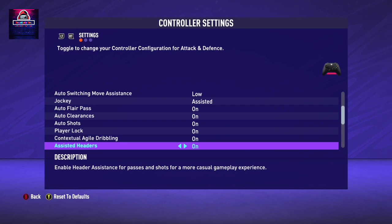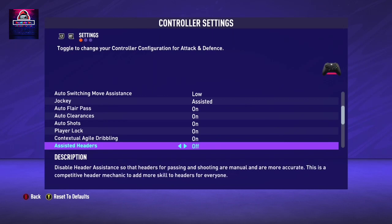Assisted Headers - as I said, FIFA 21 defending is very hard, so you would like to keep this one on. Keeping it off wouldn't help you. The description says disabling header assistance makes passing and shooting headers more manual and more accurate, adding a competitive header mechanism for more skill. So if you are a more advanced player, keep it off, but for normal players who want a balanced play, please keep it on.